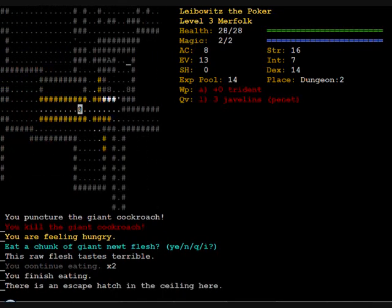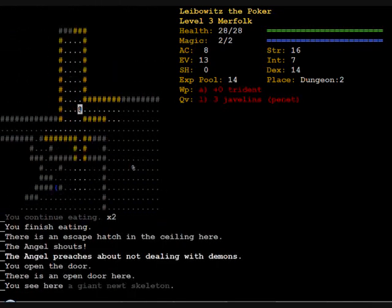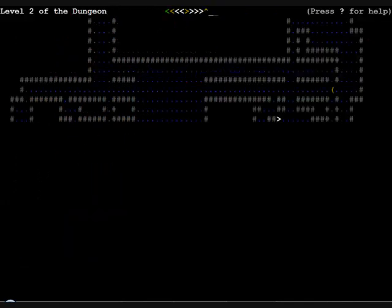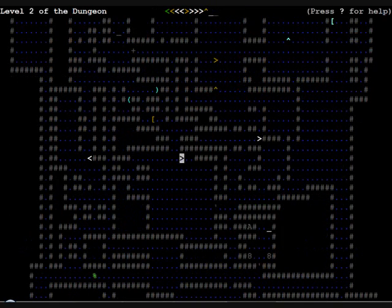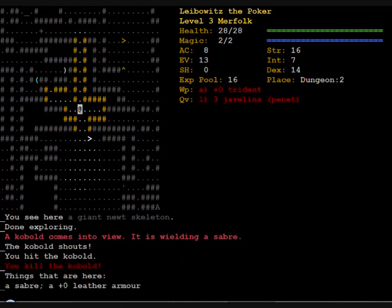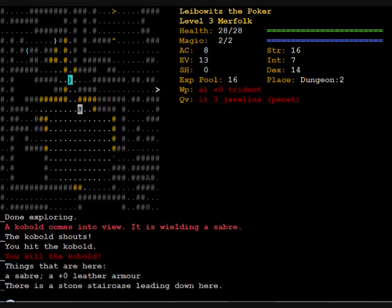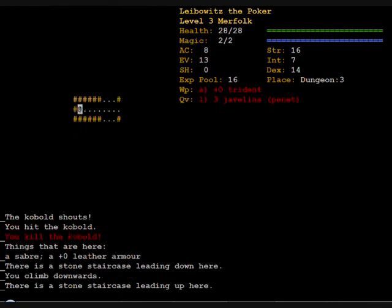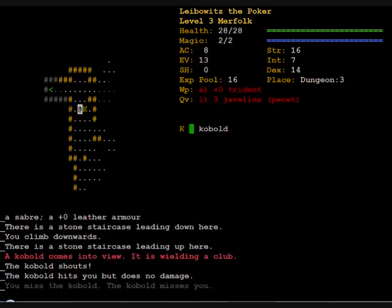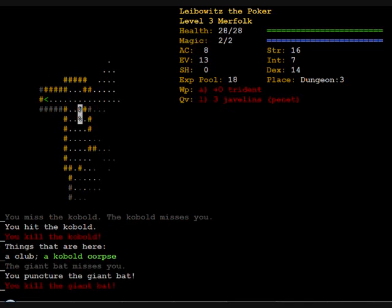I'll eat some chei newt. Merfolk don't really like raw flesh, but if they're hungry they'll eat it. It's more like emergency food than anything else. As long as I have enough of that, I don't need to eat any of my preserved food. Which is good.